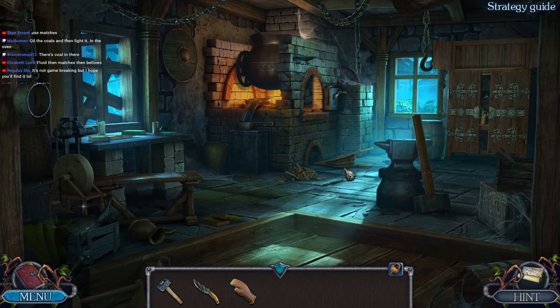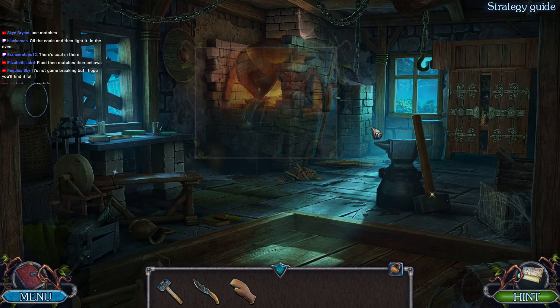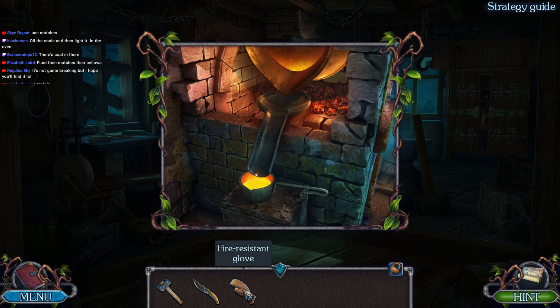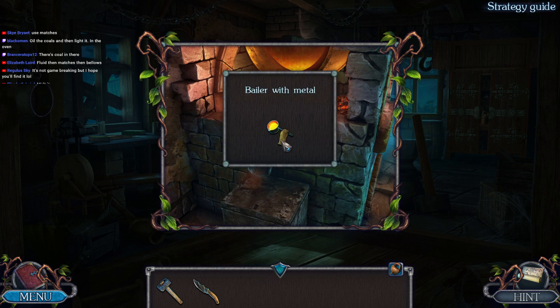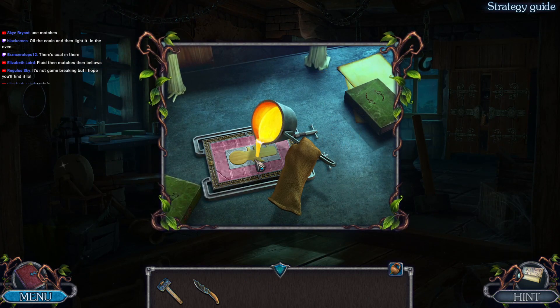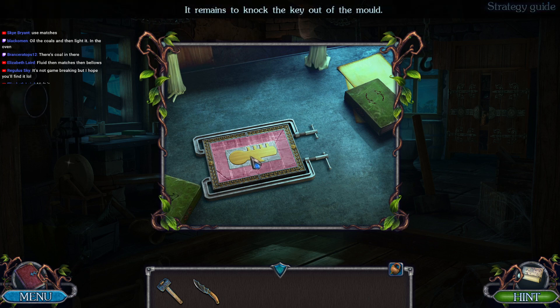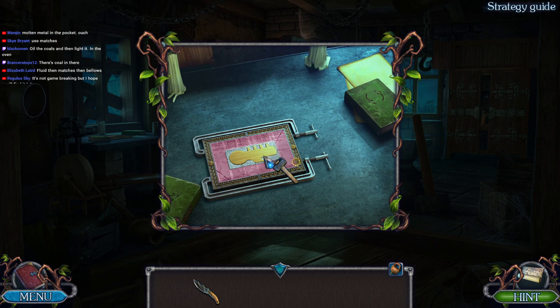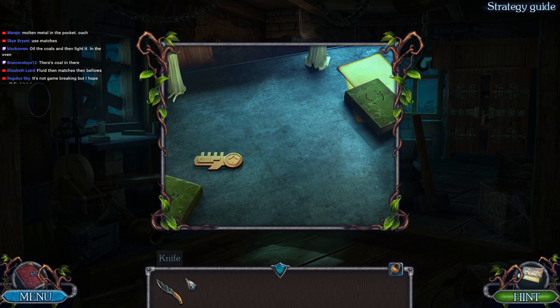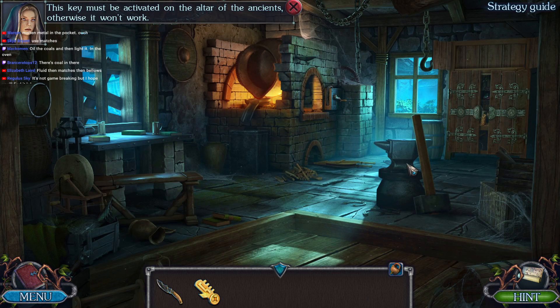Stoke the fire, turn it over - look at us! We are a blacksmith extraordinaire. We're gonna make the magic key before you know it. I'm making a mess of myself here - hang on, I need to tidy up. It remains to knock the key out of the mold. That hammer's been with us for a while. But I guess this key must be activated on the altar of the ancients, otherwise it won't work. That's it - I'd like to go back to Ulf and make sure that he's okay.